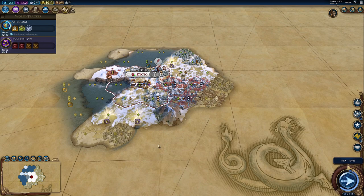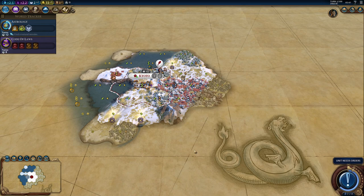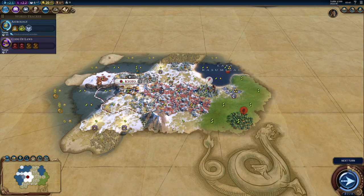The downside is that you can't build anything on top of Ley Lines, so that means I will not be able to build a district here, for example. But we will get some nice bonuses. Leave a like if you're excited to see where the start will lead us — because I'm excited myself, I have no idea. This is definitely the weirdest start I've gotten in a while.